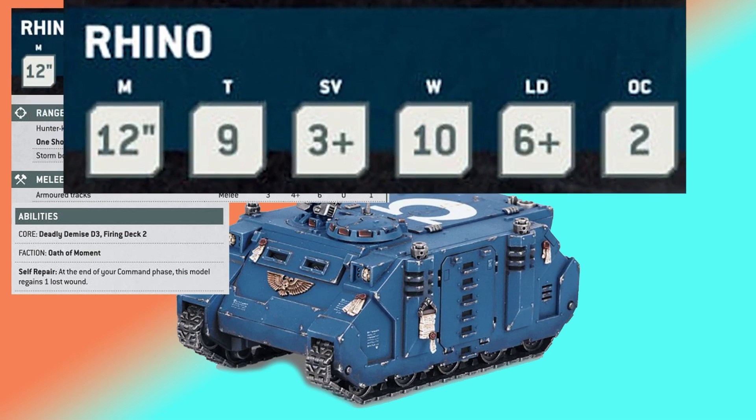Moving 12, the biggest thing: T9, your normal 3-up save, 10 wounds, 6-up leadership, and 2 OC.